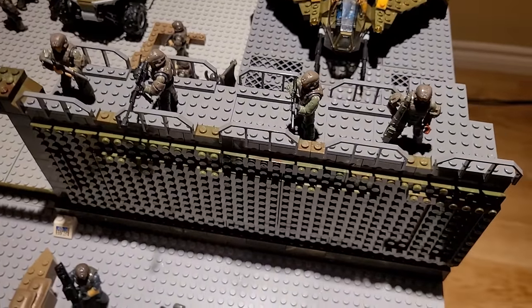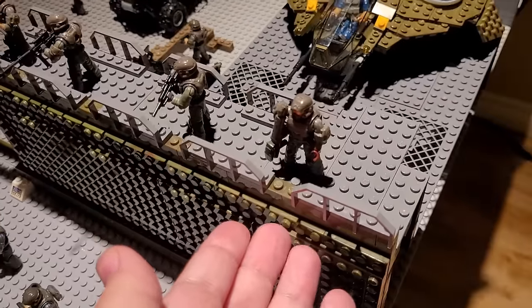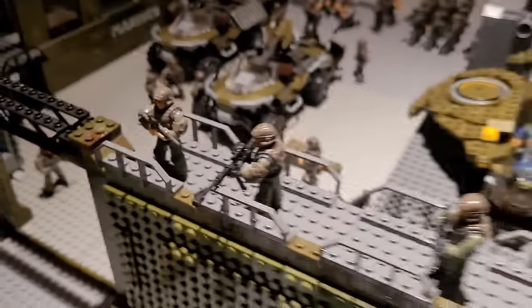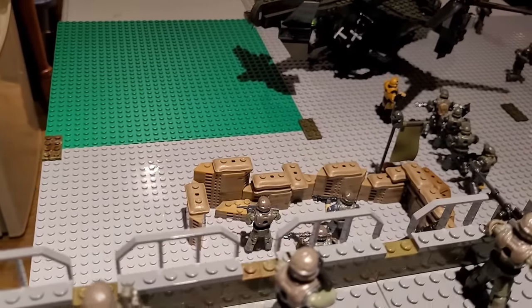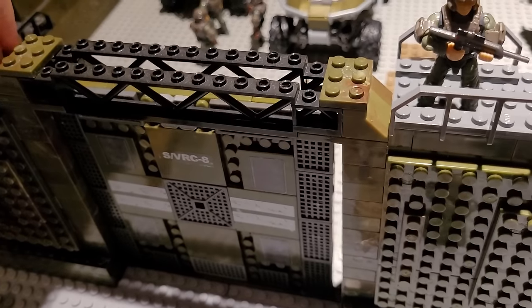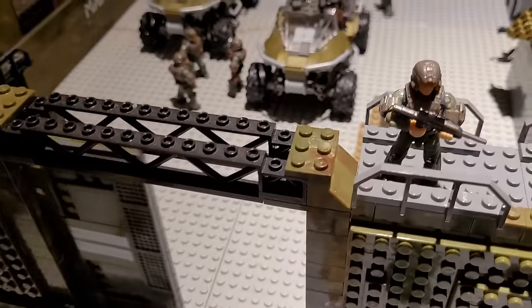Up next we have this little catwalk area. It's elevated at the same height as the wall, as you can see here. It just has a few marines up there — a Spartan laser, some riflemen, and a sniper. It has a pretty good vantage point of out in front of the base for any shooting during battles. Next we have the door system here. It has a sliding feature — it slides shut and slides open, just as you see there. Sometimes it gets caught, but it works.